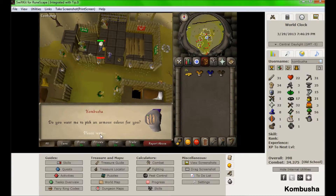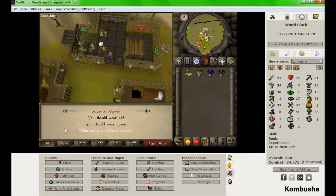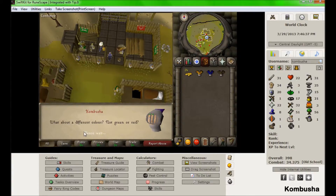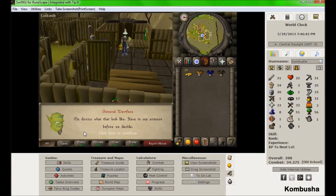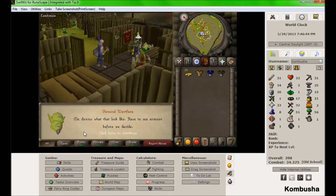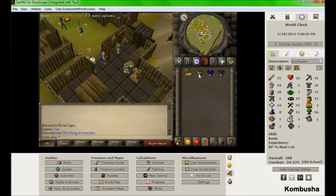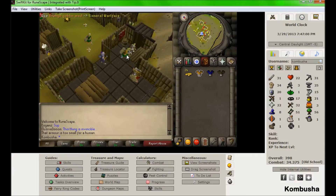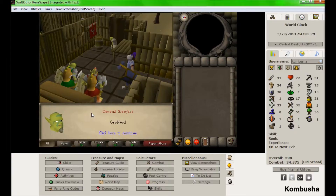'Do you want me to pick an armor color for you?' 'Huh.' 'What about a different color?' Okay — why is that even an option? Do I show it to him? Okay, and then it's a cutscene.